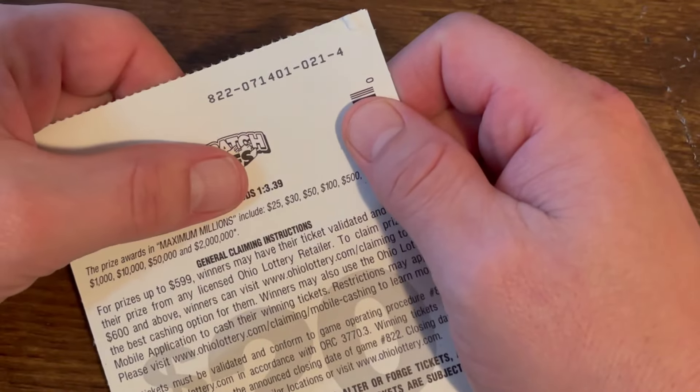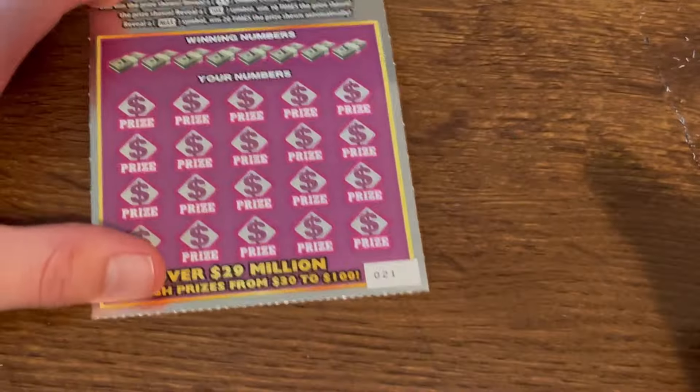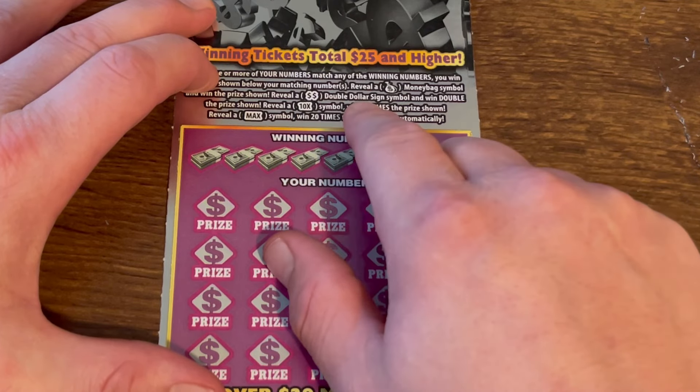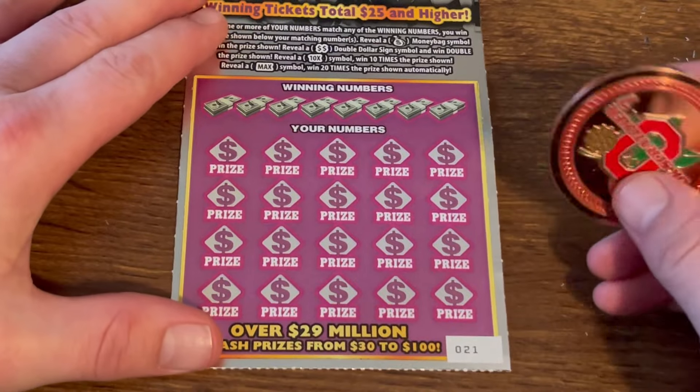Maximum Millions — one in 3.39 are the odds, minimum back on this ticket is $25, also a two-million-dollar jackpot. Ticket number 21. Looking for a money bag for an automatic win, the double dollar sign for double the prize, 10x for 10 times, max for 20 times. Come on!